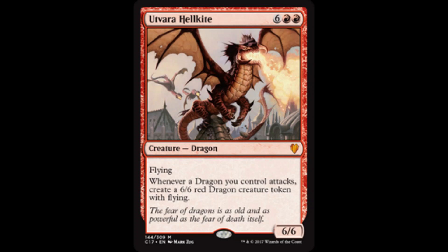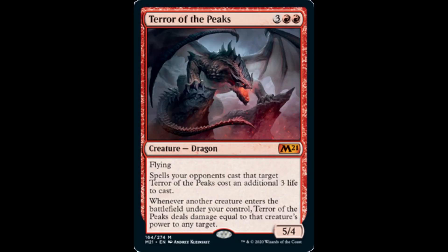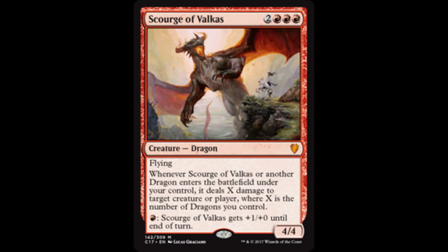Let's increase the pressure on our opponents by including Terror of the Peaks. Having two Terror of the Peaks on our side of the battlefield could be game-ending. The same could be said about Scourge of Valkus — whenever it or any other dragon enters the battlefield under our control, it deals X damage to any target where X is the number of dragons we control.